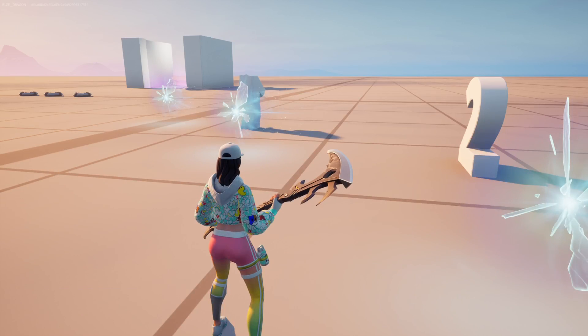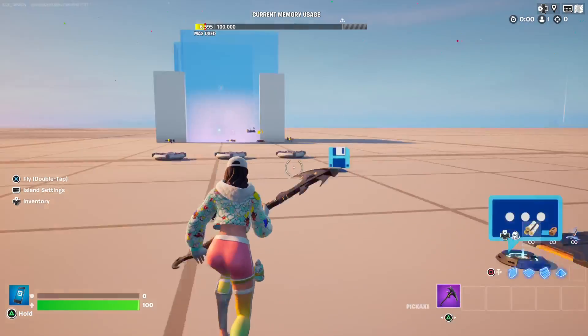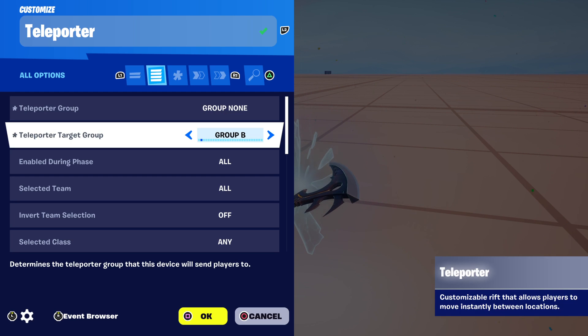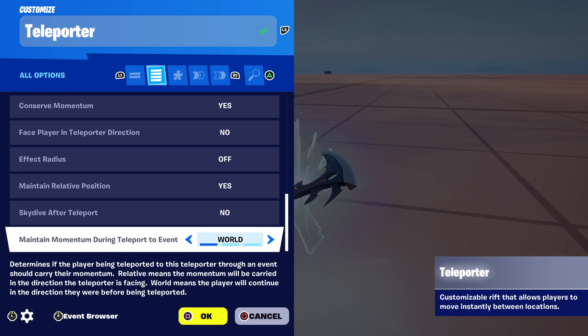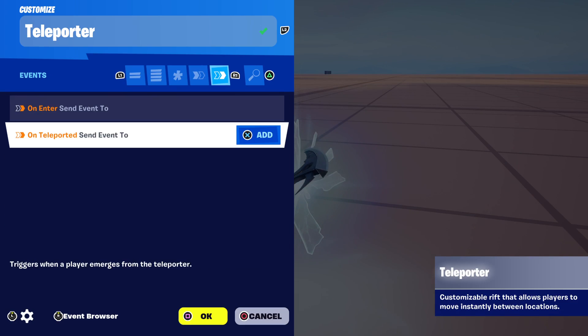Let me go ahead and show you the settings so you can get this set up for your map. It's quite simple. The only thing you need to do is have a main teleporter, and you're going to be working with groups. The main teleporter has to be set to teleporter group: None, and a target group of B. Another really important thing is that 'Change Teleporter Target' should be set to On Entry. Everything else is practically up to you — there are no functions and no events.